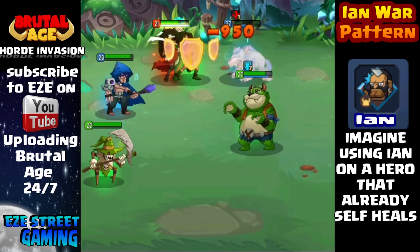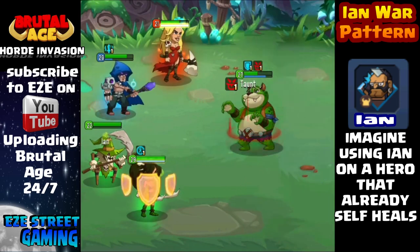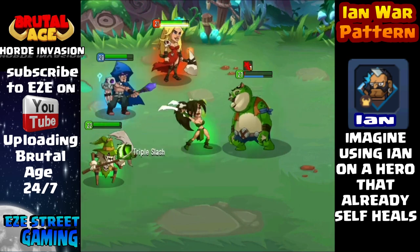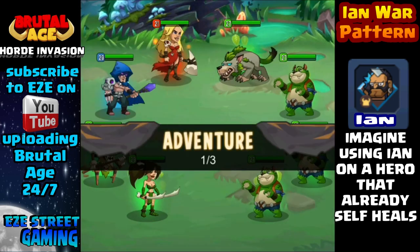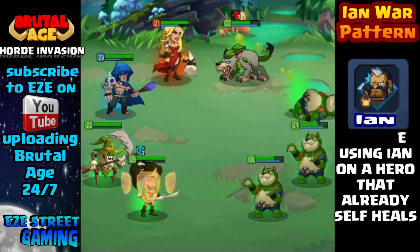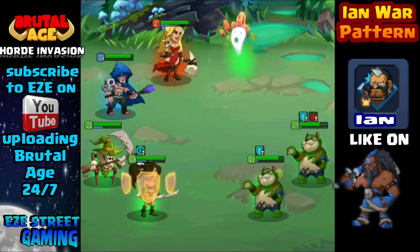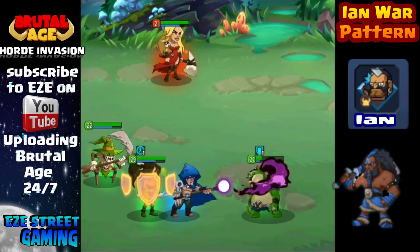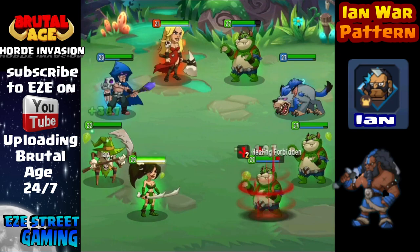Blue Nomad already heals himself without the Ian war pattern — that's why it's so hard to kill him. Same with the Green Demon Killer. Most of the time when they're striking, they're already rejuvenating their own hit points. Then you add the Ian war pattern on top of that — another 35% on top of what they already get from their own bonuses. You could even justify replacing all Hippo on Blue Nomad with Ian. You wouldn't have massive hit points to start, but you'd be constantly replenishing them every time he attacks.